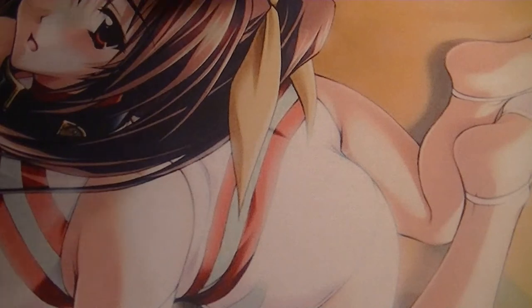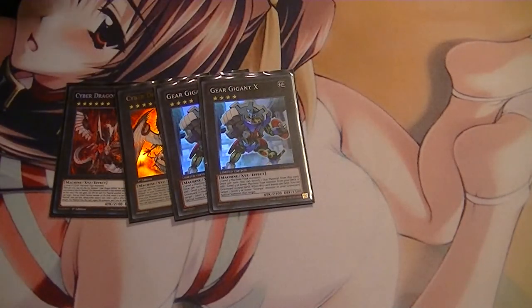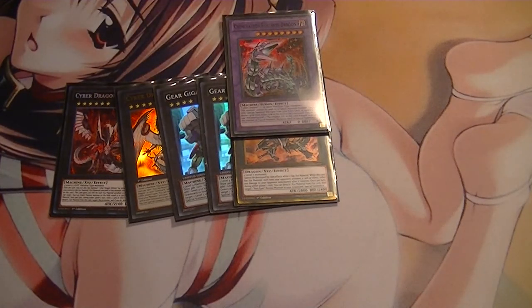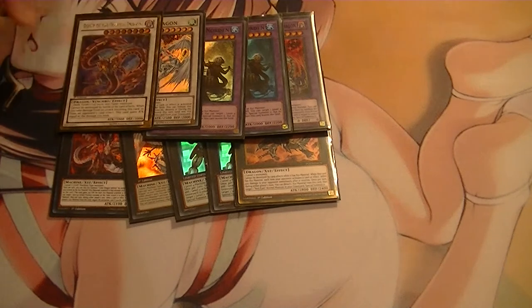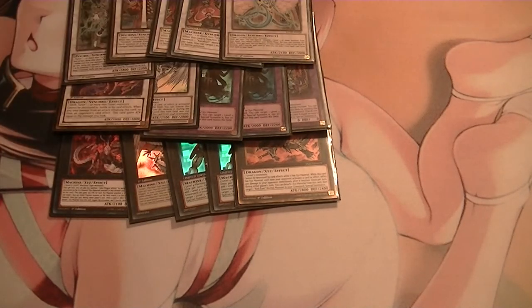As far as the Extra deck goes: Infinity, Nova, two Geergigan X — I might take one of those out for a Leo or a Star Eater, not sure which one yet as that has come up a couple of times. Red Eyes Flare Metal. Chimera Tech, either for a mirror match, the Quantums, or Cosmos. Two Nordens. Stardust. Beals. Omega. Beredo. Two Beret. And an Ancient Fairy Dragon.